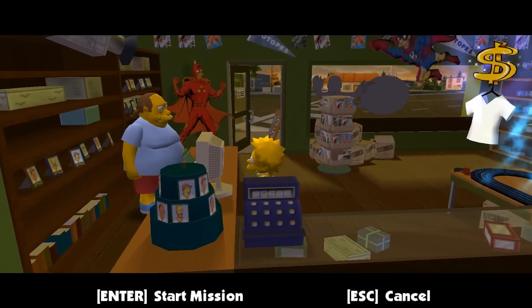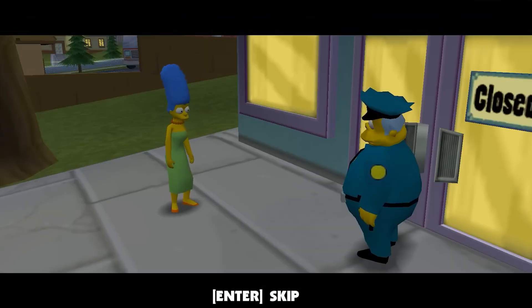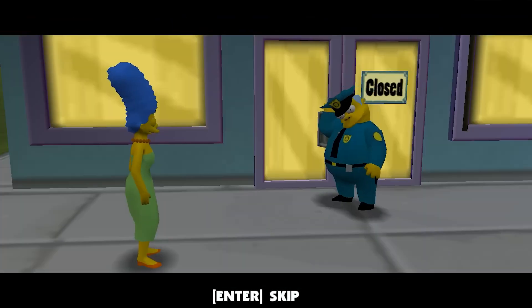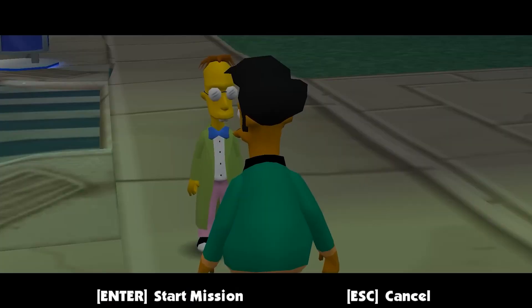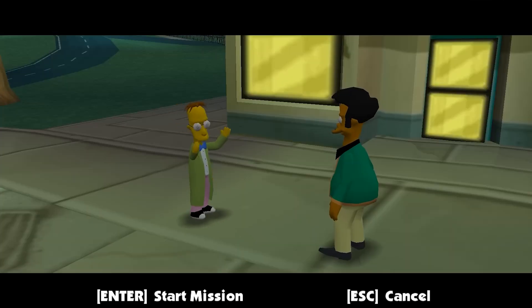What makes Hit and Run especially nostalgic is how well it integrates The Simpsons' humor and wit into its dialogues and storyline. Each character is brought to life with voice acting from the original cast, enhancing the game's authenticity. Every mission is filled with easter eggs, references, and iconic quotes from the show, giving fans of The Simpsons a rewarding experience as they uncover nods to episodes, characters, and moments from the series.